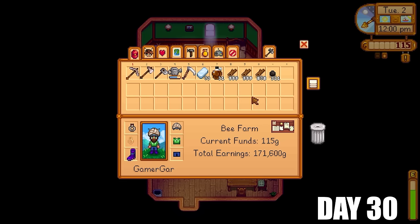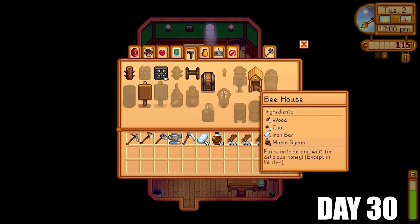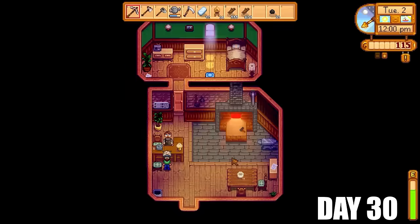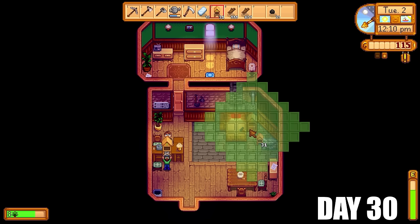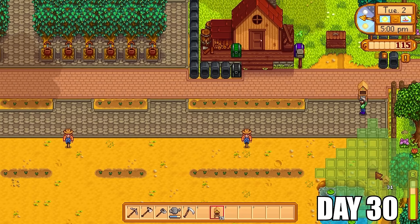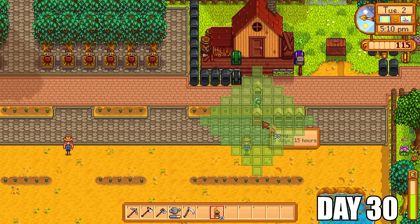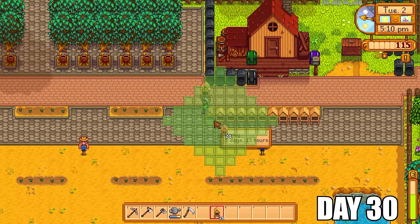So I had the iron bars, I had the maple syrup, I had the wood and I had the coal. It was time to make our first batch of bee houses — 21 in total, not too bad. You will be seeing a lot more to come though. This is just a first batch just to get us started with the bee house challenge. Now it did take a whole season to actually get this set up, but what you're going to see now over the next few days is what I'd like to call explosive growth, because we now have the setups.